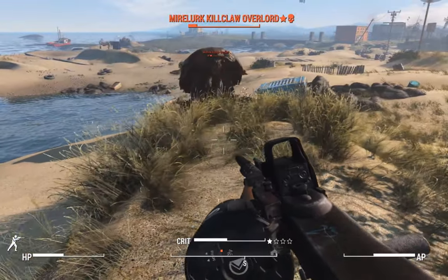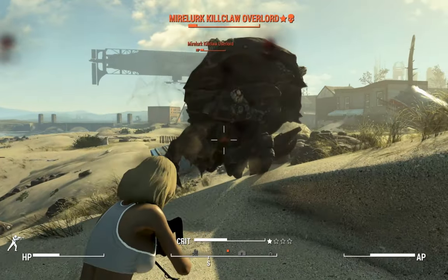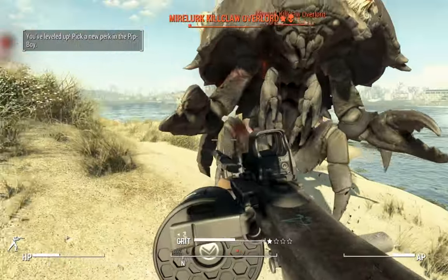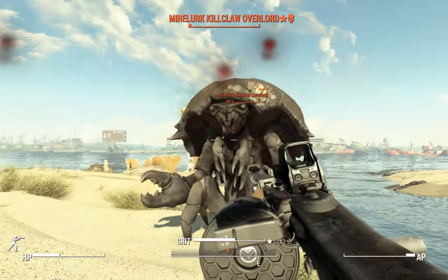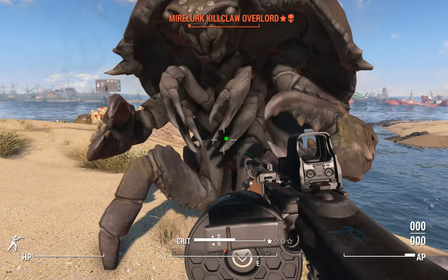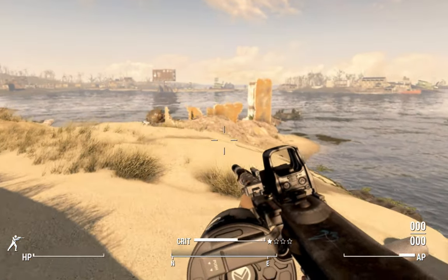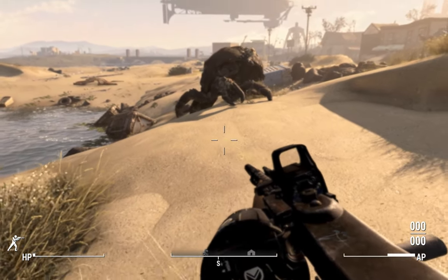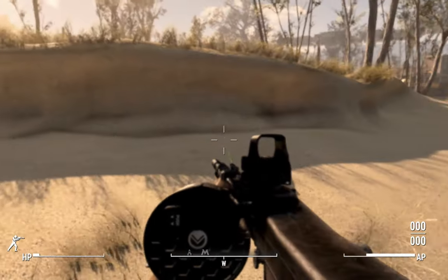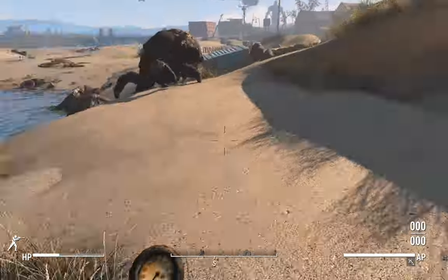We can bash just slightly faster and use the Mysterious Stranger to cover our retreat. He got one shot in but our AP bar is regenerating. We've got enough AP to take him on — I rolled into him, I hit Z instead of Alt. The laser sight is pointing exactly where the middle of the crosshair is, which isn't quite where the machine gun is pointing. Have a Stimpak and take a load off — we are done here.